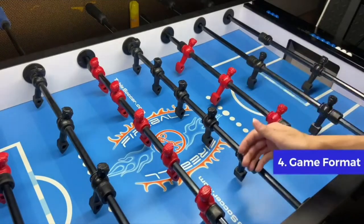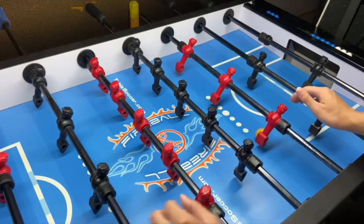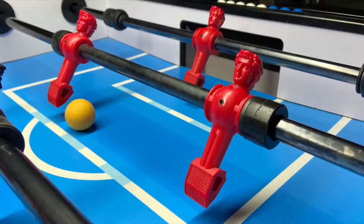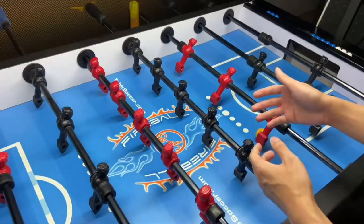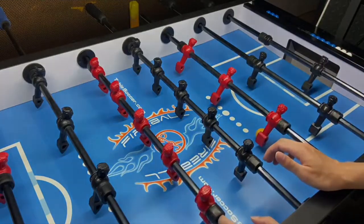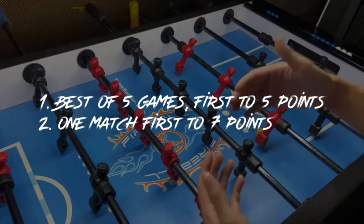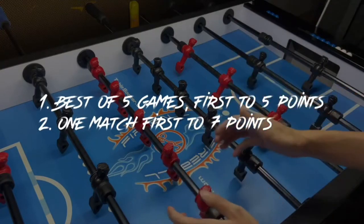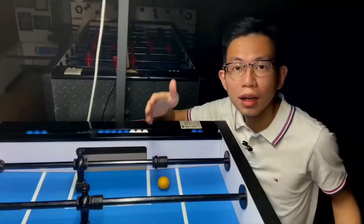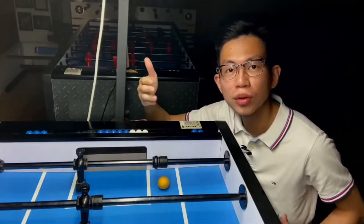Fourth, game format. You could play singles or doubles with your friends. In singles, you are the only one to control all four rods. In doubles, you could either be the forward taking control of the three bar and five bar, or be the goalie taking control of the two bar and the goal area. Two common formats are: best of five games, where you have to win three games and play to five points each game, and first to seven, where you have to get seven goals in one match.